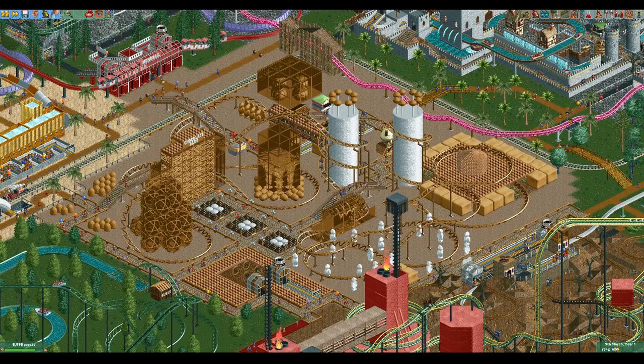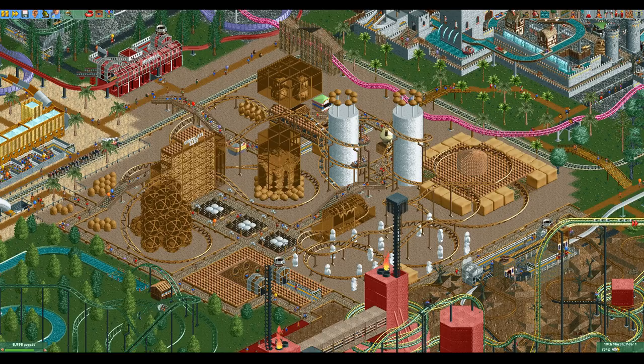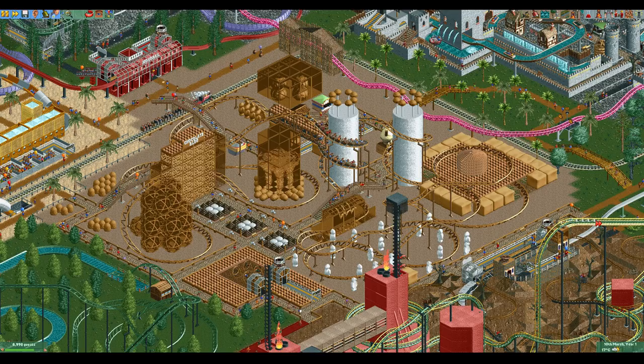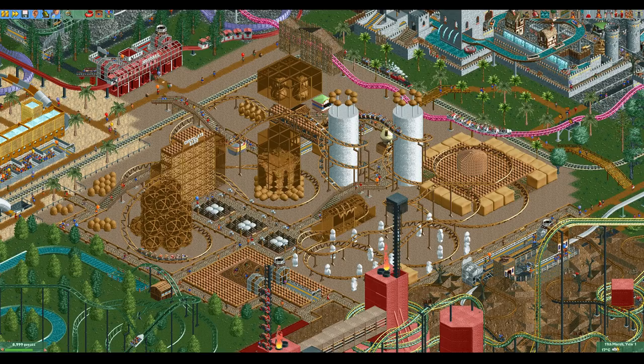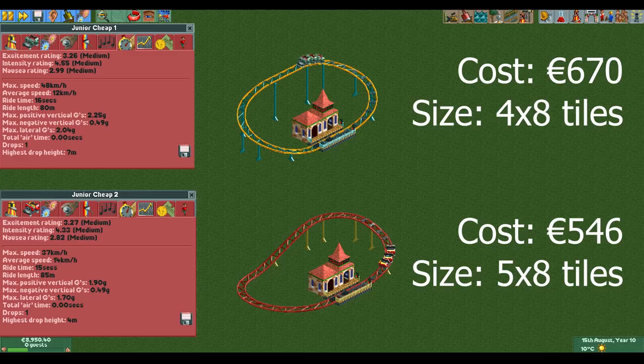In this video I have five different Junior Coaster designs to show you. Normally I would have both designs that include boosters and designs that don't for a coaster that only has boosters available in certain versions. But because the Junior's boosters are so bad I am not going to do that. All these designs do not include boosters, but if you play Classic or Open RCT2 you can put boosters on the straight sections of the designs to increase the stats a bit.